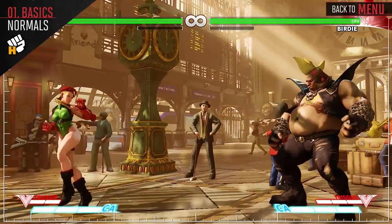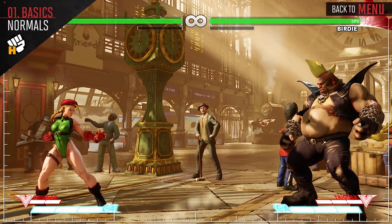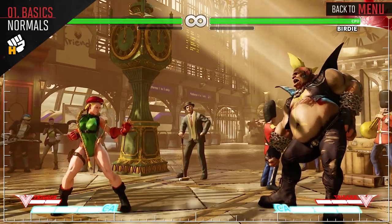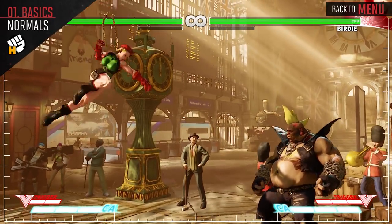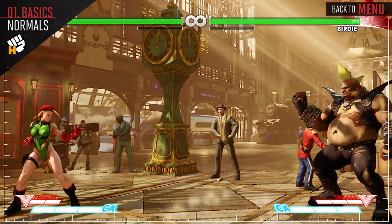Crouch Heavy Punch is a good mid-range poke and can net you some good damage. You will want to end your combos with Stand Heavy Punch, followed up by a special attack for max damage whenever possible. And Jump Heavy Punch is going to be your go-to jump attack when you're not using Dive Kick.